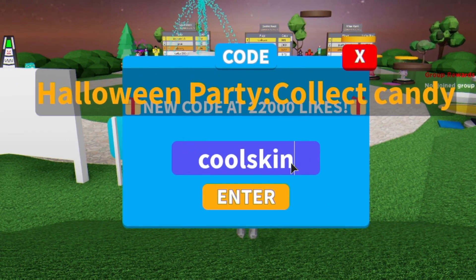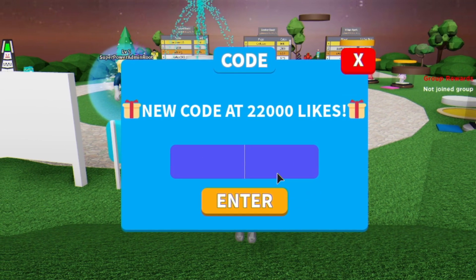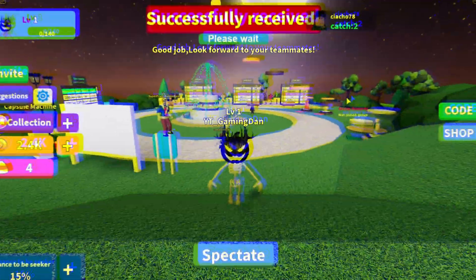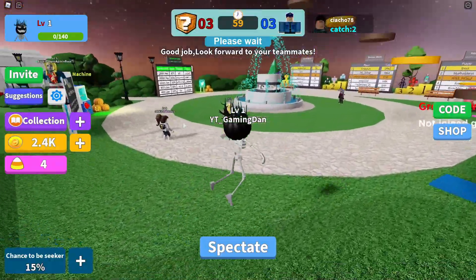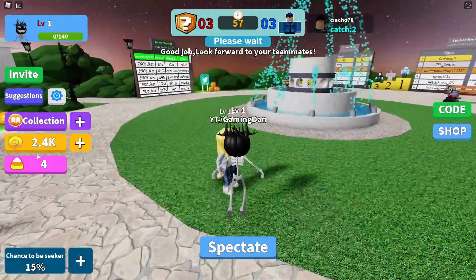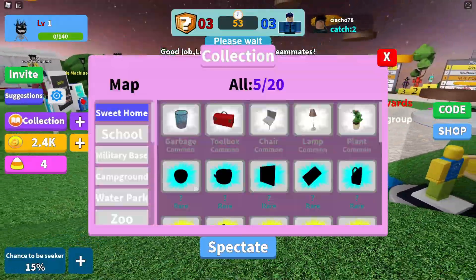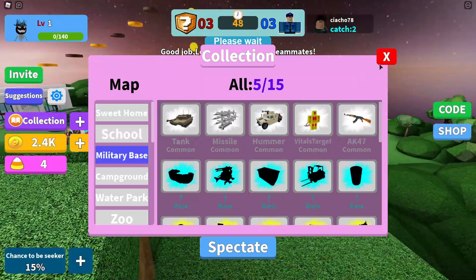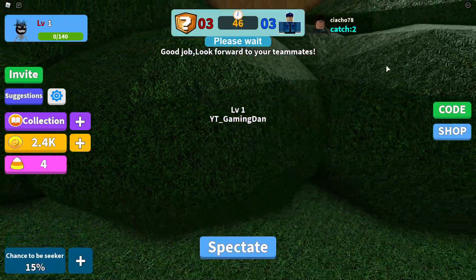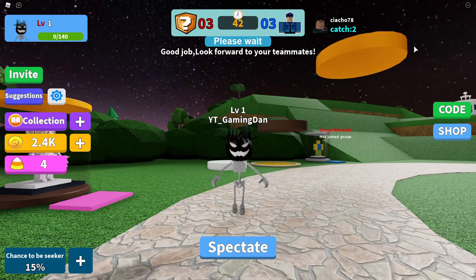Then there's the code 'cool skin' which gives us a cool skin — redeem that there. And finally there's one more code which I'm not entirely sure what it gives us. But that's currently all the working codes in Hide and Seek Transform right now. Whenever new codes come out I'll make a new video covering them, so stay tuned. Hope you enjoyed — make sure to like and subscribe, and peace out.